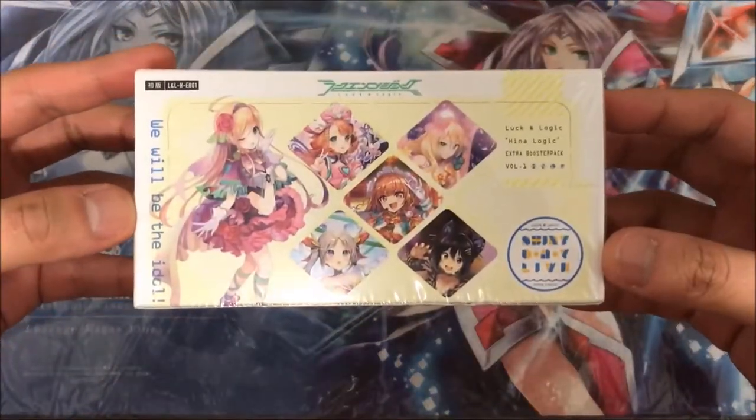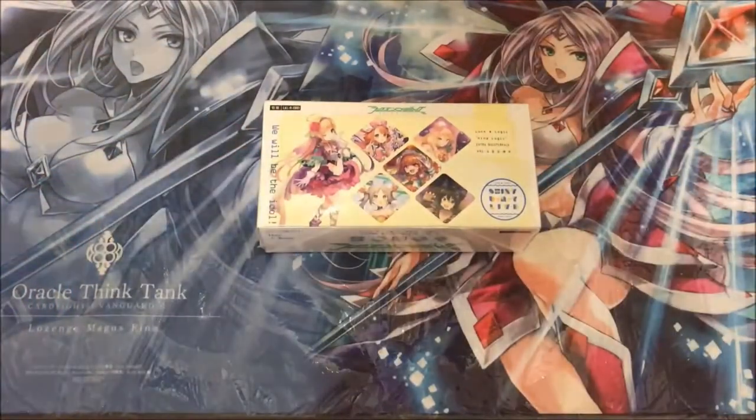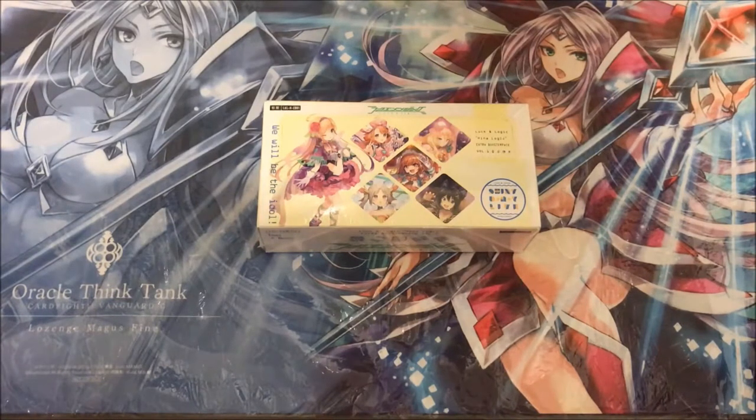This is the Hina Logic Extra Booster 'One Shiny Day Life,' which is technically following the idol hype in Japan, making every single character from Hina Logic an idol. This booster supports the five main characters: Leon, Nina, Yayoi, Mahiro, and Yugo.